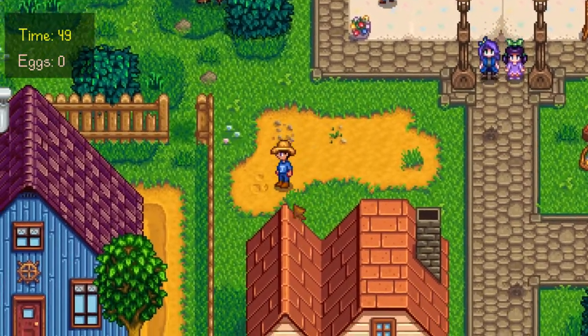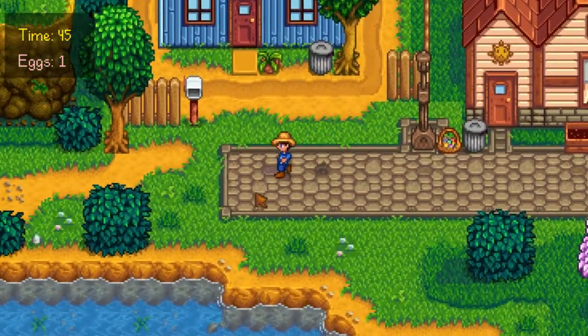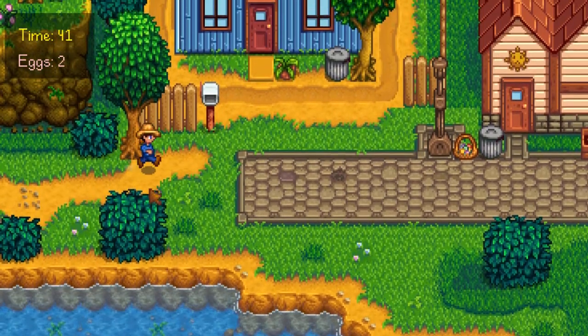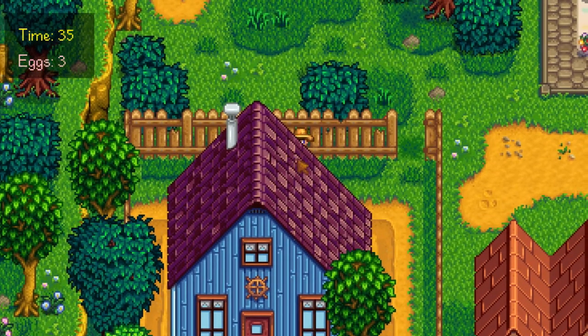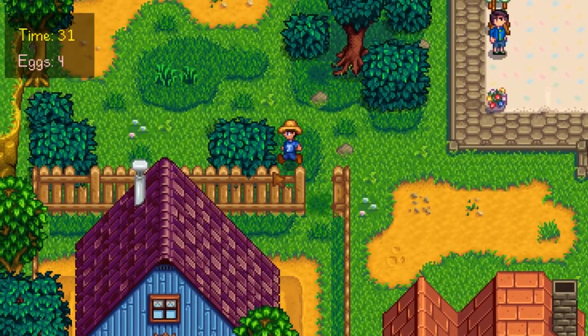Start by going all the way down. Get to this corner and there is an egg here. Then on the very corner of the map, there is another one. Some of those are really hard to see. Try not to get stuck on this bush down there — it's really a source of getting stuck. There is another one on this corner. The next one is really hard to see; it's by the corner of this fence. So now you can see that we already have four.